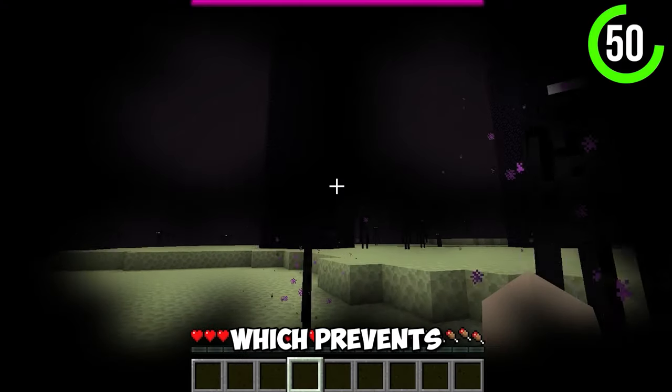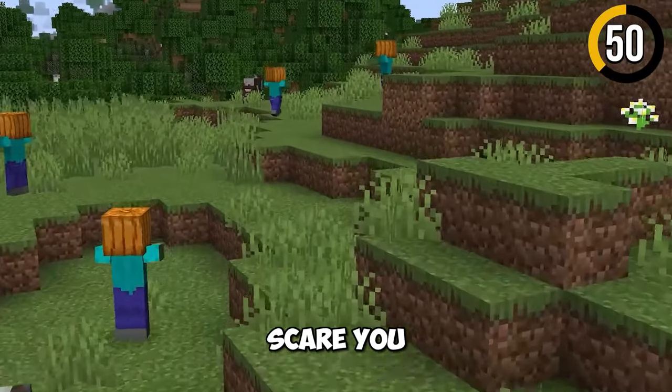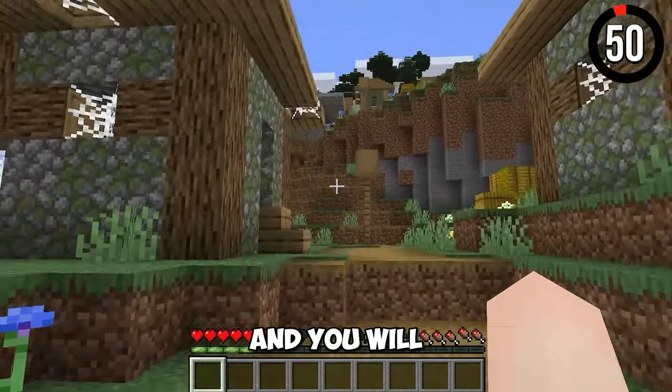Pumpkins actually have much more features than you think. Firstly, you can wear one on your head, which prevents Endermen from attacking you. Then, in the Halloween version of Minecraft, evil mobs like zombies would wear them on their heads to scare you. And if you see a carved pumpkin in the overworld, follow the path it's facing and you will find a village.